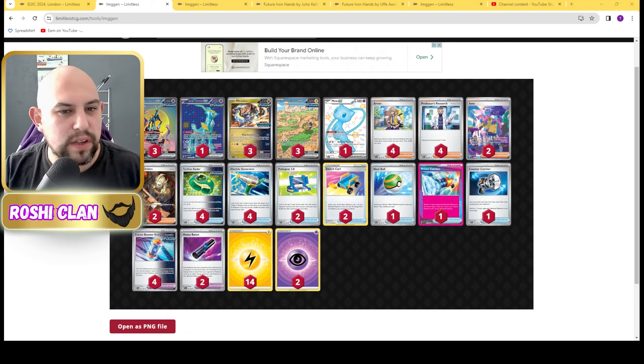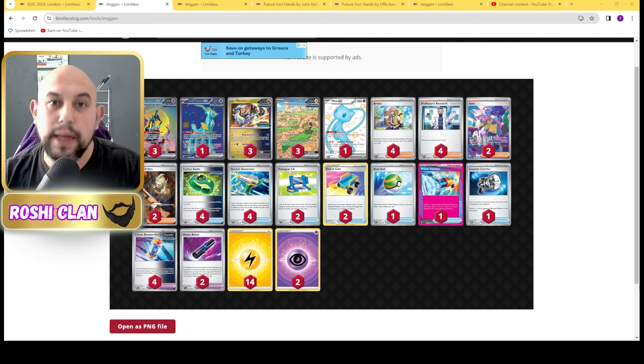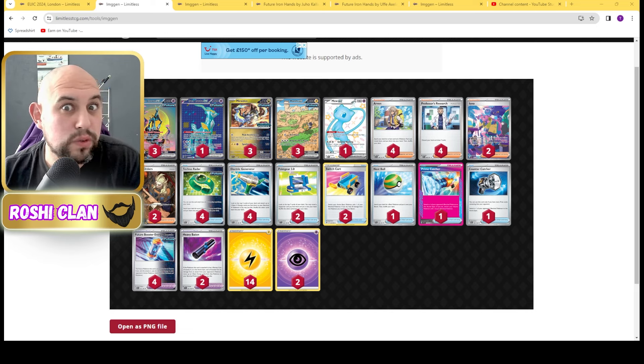We've got Ironers, Arvinds, Researches, Bosses, Technos, Generators, Prime Catcher — this deck is disgusting. And we've got Psychic Energy here, so we can use Iron Crown's attack where we can do a Shred 50 to 2 Pokémon — 50 to 1, 50 to 2 — doesn't matter if they've got Man of Feet, it's going on there. Or we can attack with the 160 attack with Maraidon, and with the Booster as well, we can do 240 damage with a single prize Maraidon.